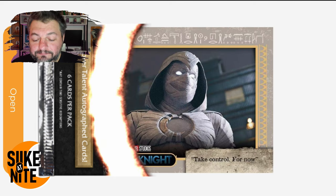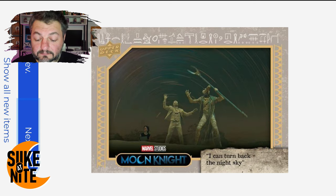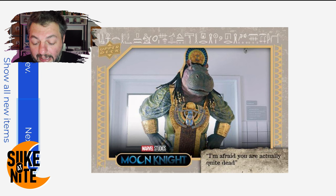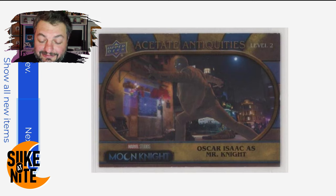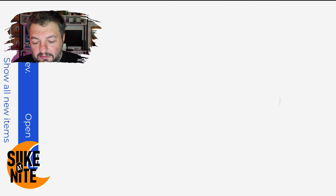Pack number one! We got 'Take Control,' 'I Can Turn Back the Night Sky' — great card. Khonshu's Head in the Sand, that's a cool card. 'I'm Afraid You Are Actually Quite Dead' — great line in the show. Hey, we got an acetate Oscar Isaac as Moon Knight, very cool. We actually just completed this set in physical form — all 24 acetates, which is mind-blowing. And then awesome, we got an ensemble card for Oscar. Really, really cool.